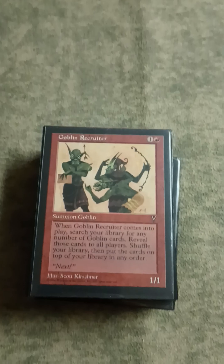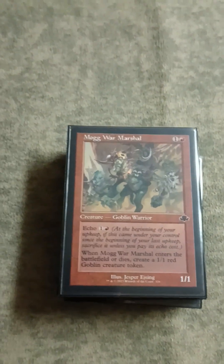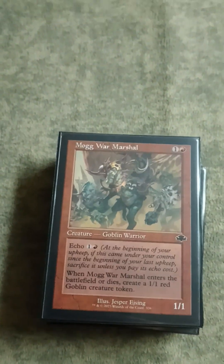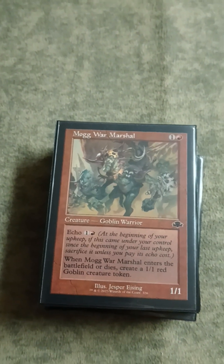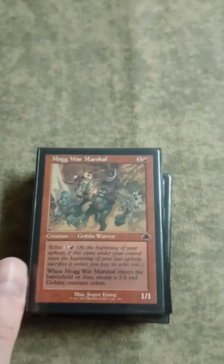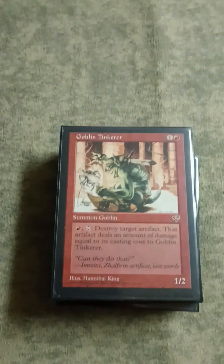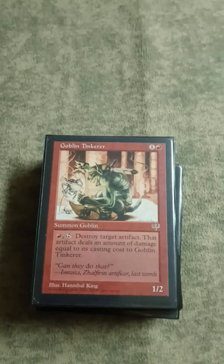The Snoop combo we'll get to when we come to it. War Marshal is a sweet card - love the old art, and the new art too. It's good stuff - just a good dude that puts a bunch of creatures into play and gives you a little tiny bit of wrath insurance. Goblin Tinkerer kills Skull Clamps, Soul Rings, and other artifacts. This card's very sweet.